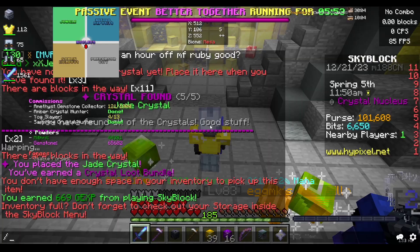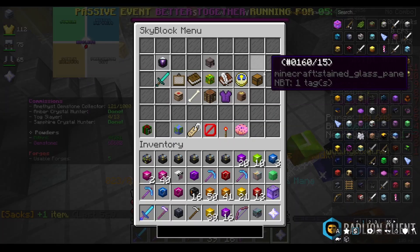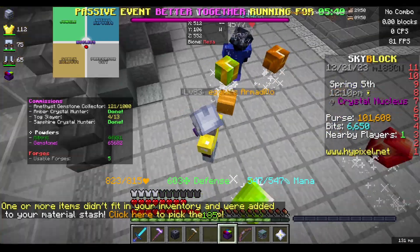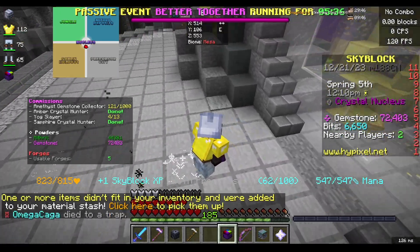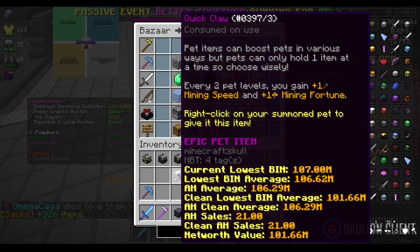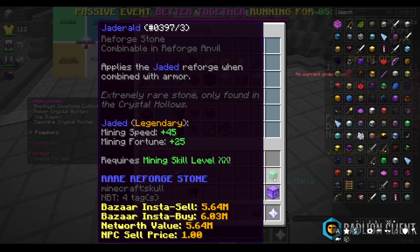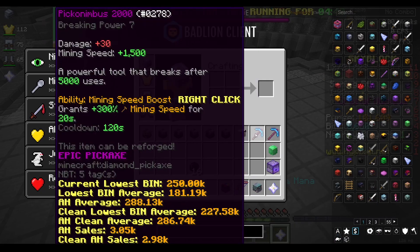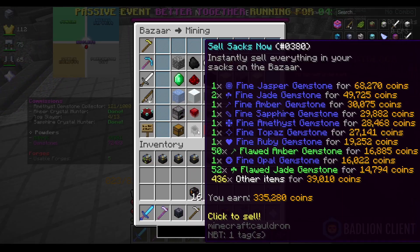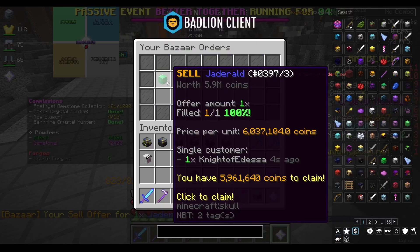My inventory is full mid-run. We got a Jaderald — that is very nice. Then we got a Quick Claw — this changes everything. We got three Pico Nimbuses, a Jaderald, and a Quick Claw. We made like 112 million off this run. We also have a ton of fine gemstones to sell. The lowest price is 109 million and the Jaderald order just filled. We auctioned the Quick Claw — I wasn't expecting to drop anything crazy, I was just hoping for a Jaderald, and we ended up getting a Jaderald, Pico Nimbuses, and a Quick Claw.